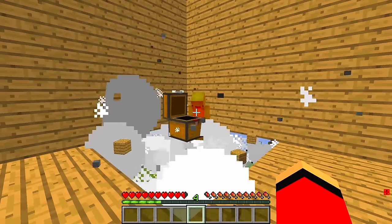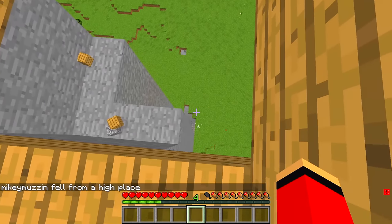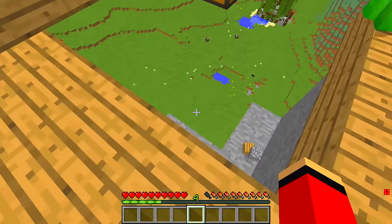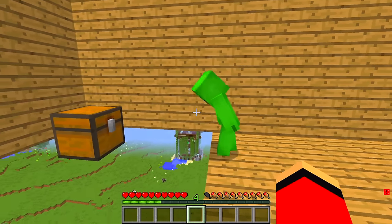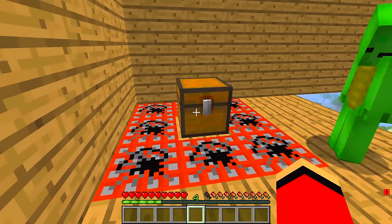It's empty! Mikey set off a trap and fell out of the tower! I died! I never would have thought this chest on the right would be the wrong one! So does that mean the chest on the left is the safe one?